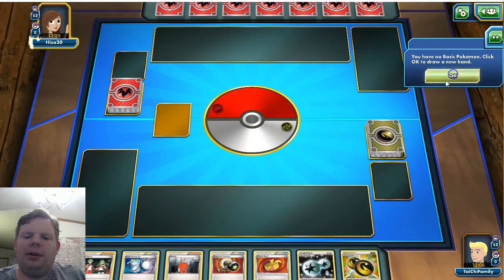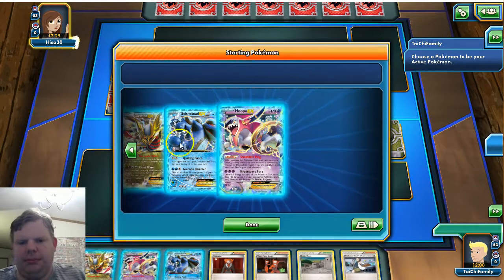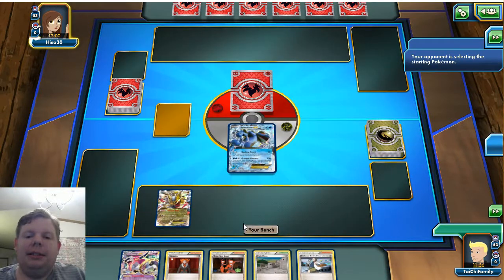Looks like we start off with a mulligan. We'll start with Toad — Toad is usually our best starter. I'll go ahead and bench the Giratina. We've got some interesting plays here. I don't prefer the Birch, but we have a Team Flare Grunt, so that could come in handy right off the bat, though we don't have any energy in play. We'll go ahead and bench the Giratina. Let's see — they're playing some kind of fire deck.